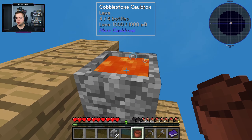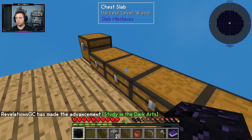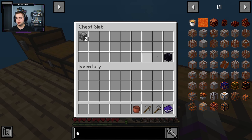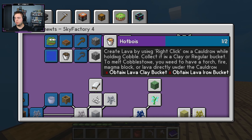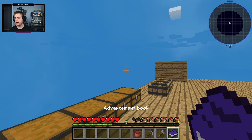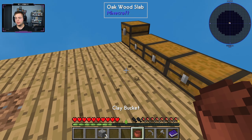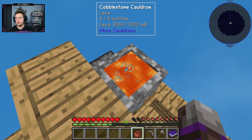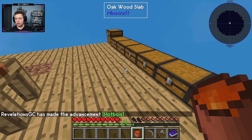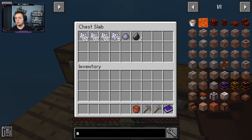Now we have a bucket full of lava. If we use this bucket we'll lose it, so instead let's add water and make obsidian. I don't really want to place obsidian accidentally and not be able to mine it, so we'll leave it aside. That completes a couple of quests: create lava by right-clicking on a cauldron, and obtain a lava clay bucket. Filling the clay bucket with lava will eventually destroy it once used, but I want to mark it off the list.